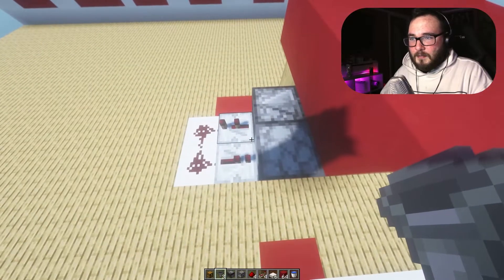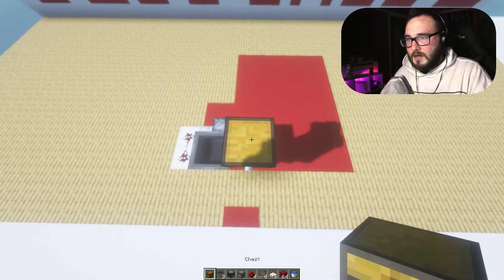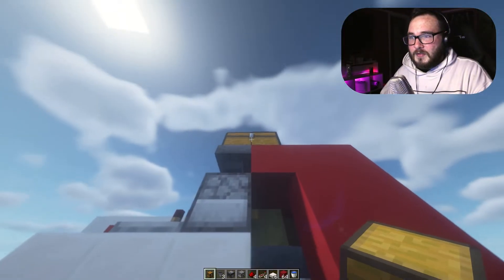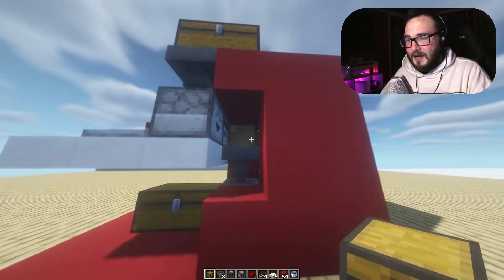Now the last thing that you want to do is put a hopper on top of the dropper, and then add a chest right here and turn it into a double chest. The reason we did that is so that we can pop in our concrete powder, which goes straight into the dropper, and then it fires it out at you.